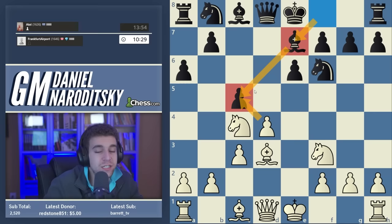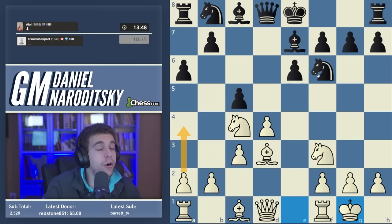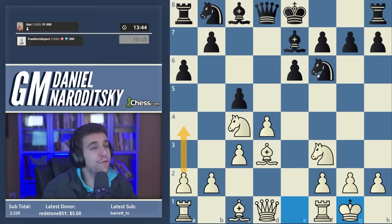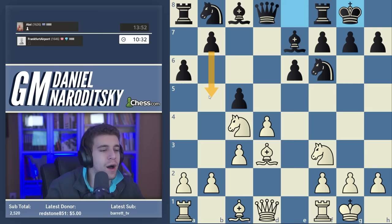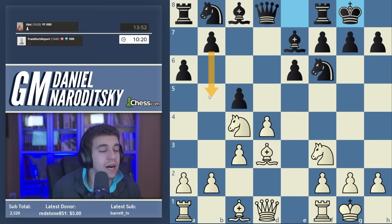We castle and get our king out of the center. We're not worried about b5 — in fact, we want black to play b5 because it's so weakening. Black's position is more dangerous than it seems; we're only potentially a couple of moves from a decisive attack. Our bishop aims at h7, our knight can hop to g5, and our queen can later move to h5 — all precursors to a kingside attack.